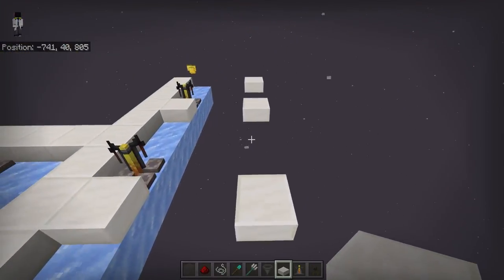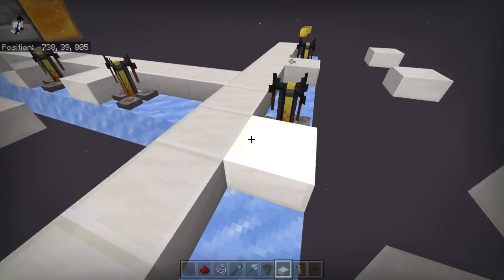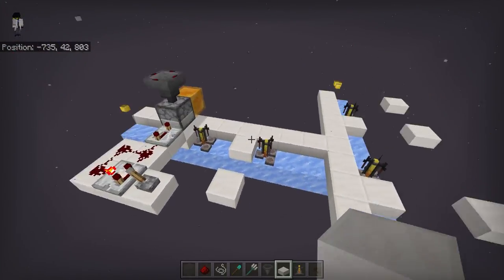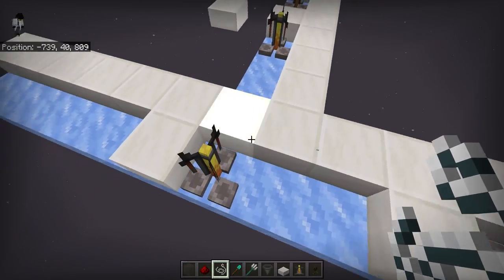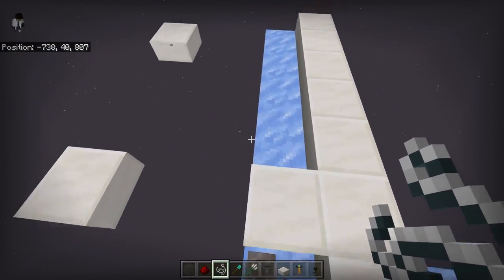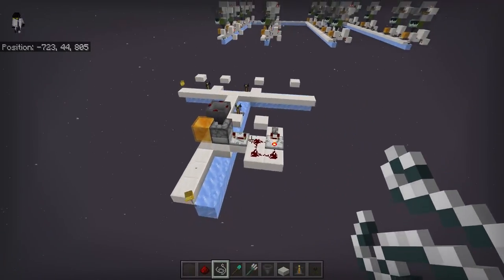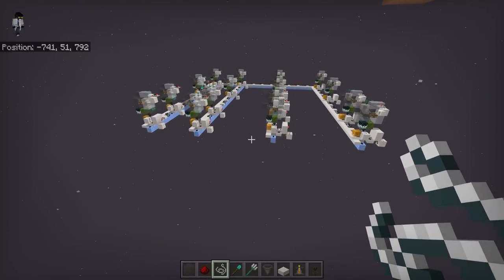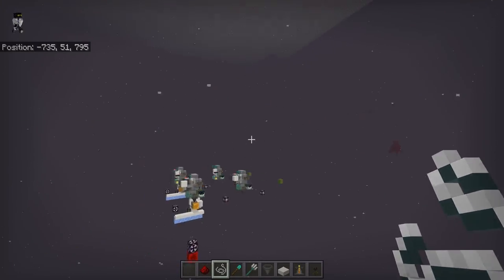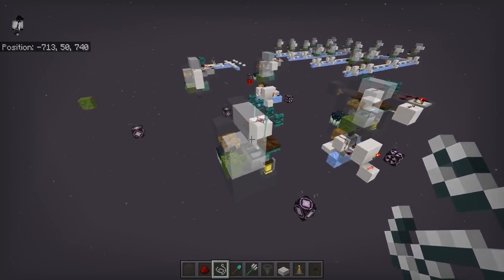All of these other slabs around here you can ignore - that's just what I did to spawn proof and make sure I wasn't getting any magma spawning on here so that I didn't have to deal with putting buttons on my ice while I was playing around with it. But anyways, that is just some very simple basics for running that, and I will move on back here to our farm.